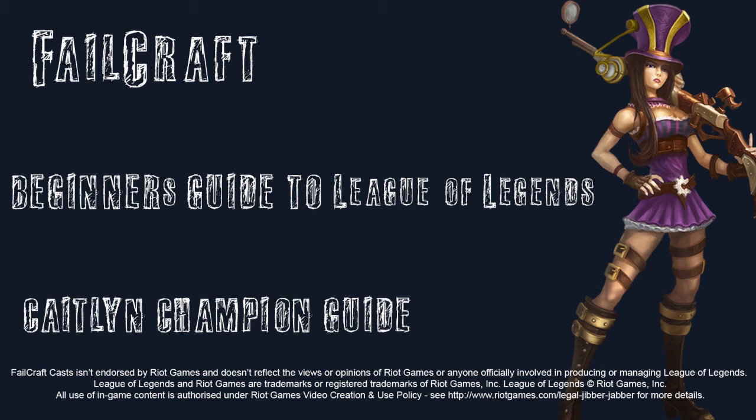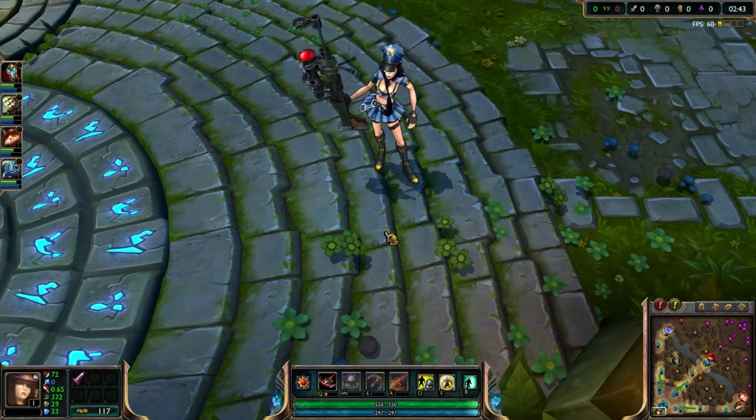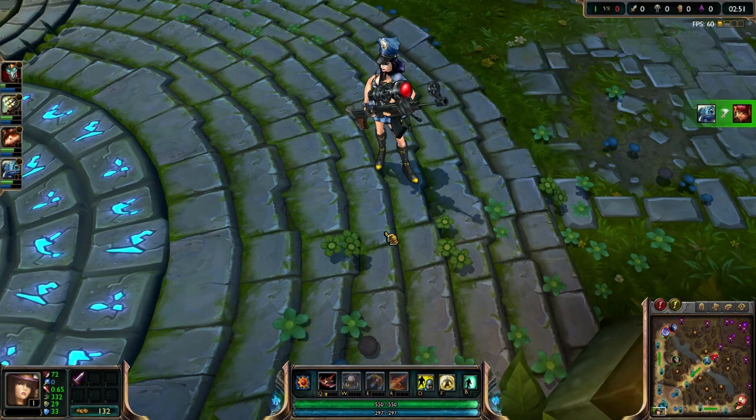Caitlyn is generally played as an attack damage or AD carry champion. As an AD carry, her role is to stay safe and farm early game, picking up early kills where possible. In the mid game, Caitlyn will move into teamfights, staying safe and supporting her team with damage. And if all goes to plan, by the late game Caitlyn should be fully itemized and putting out all of the damage for her team in teamfights, staying well positioned and away from trouble.